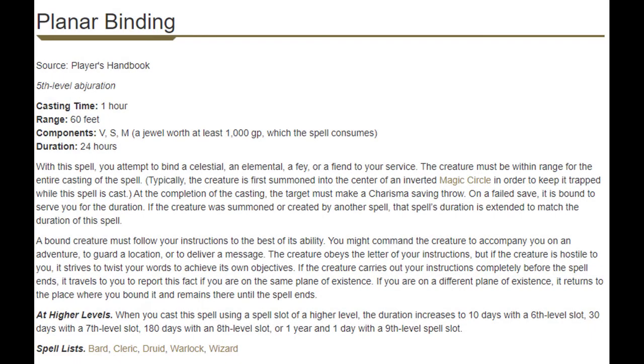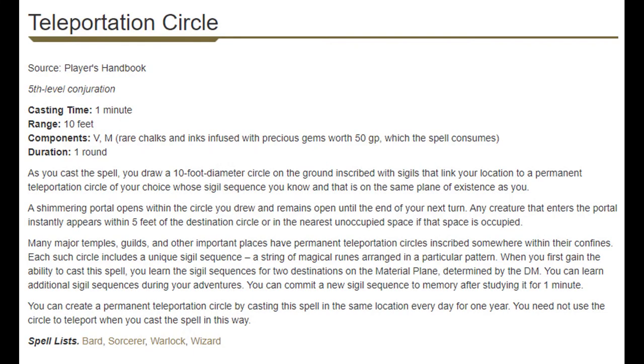Ninth level brings Teleportation Circle and Planar Binding. Planar Binding isn't going to be super useful at this level because binding a creature for 24 hours for the gold price just really isn't worth it — it's going to come online a bit later. As for Teleportation Circle, it's just a teleportation that most clerics can't do, letting us get around the world and bringing us one step closer to being utility casters.